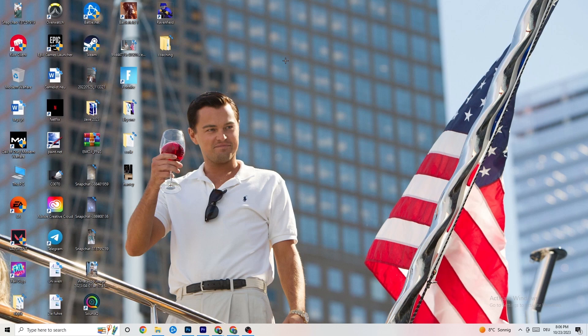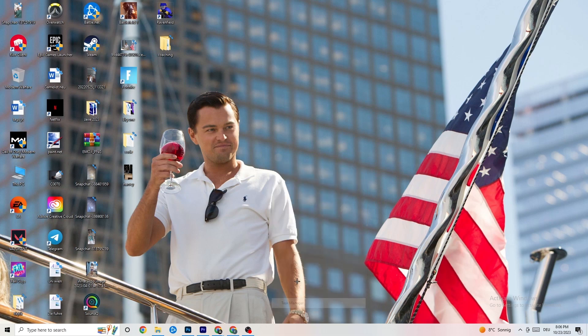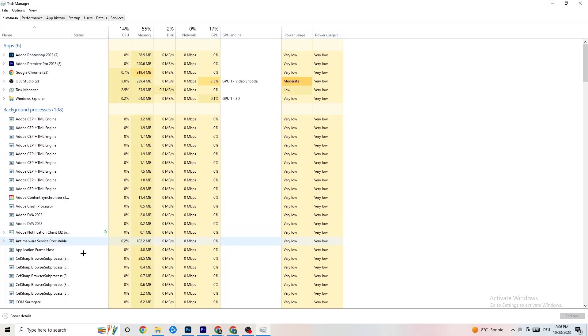That was the first step. The next step is to go to your taskbar at the bottom of your screen, right-click it, and open Task Manager. You'll see every program currently running. Go to the 'Processes' tab in the top left corner — you'll see CPU usage, memory usage, GPU, network, and so on.